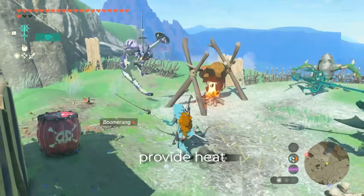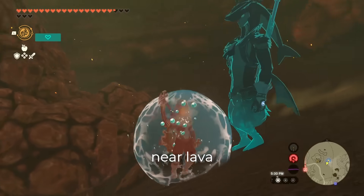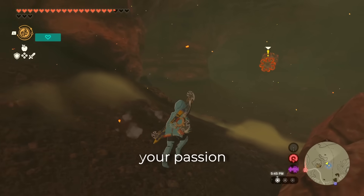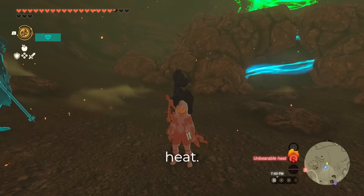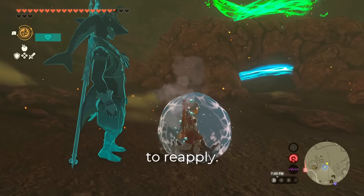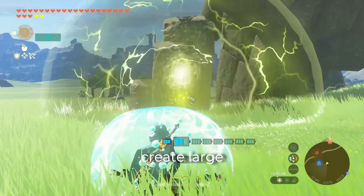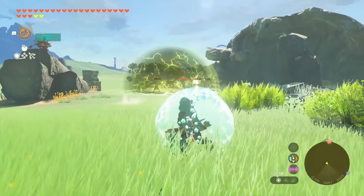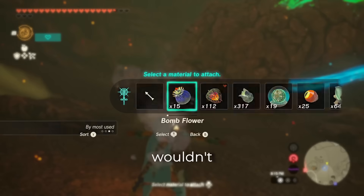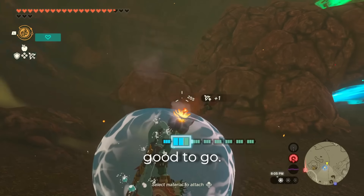His ability will also provide heat resistance in hot climates. Any time in this series where I'm near lava or in the desert, I'm using Sidon's ability. Don't let your passion for fashion be ruined by a little heat. The resistance lasts for over two minutes and it is very easy to reapply. Combine the active shield with shock arrows to create large electric fields. Where you normally wouldn't be able to shoot bomb arrows like on Death Mountain, all you have to do is pop the shield and you're good to go.